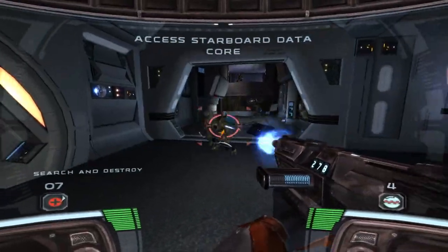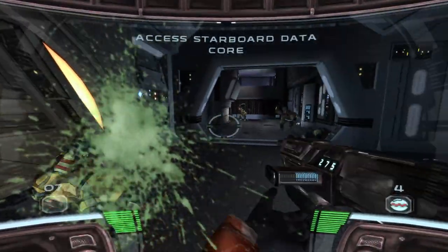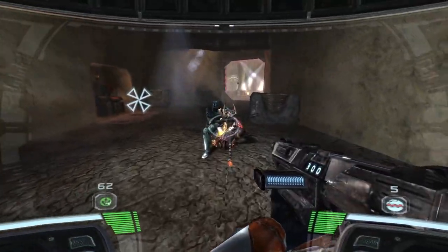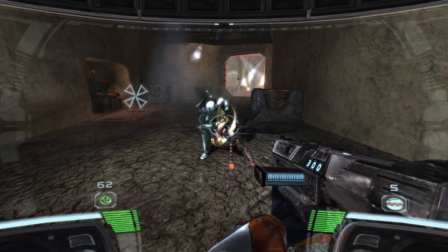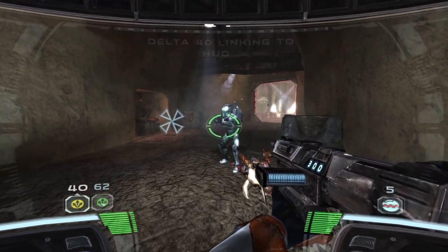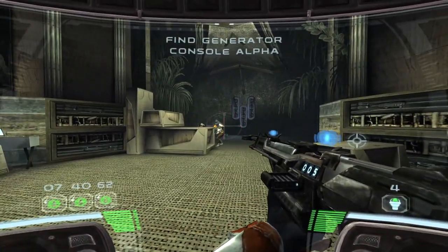The heads-up display shows the player character's helmet with a tactical visor, showing high levels of violence such as blood spatters with melee knife kills, exploding Geonosians, and head removal with sniper headshots, making sure to give the player a different view on the Star Wars universe.